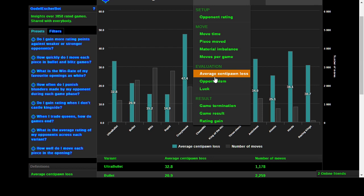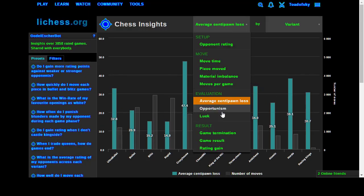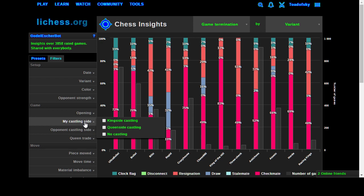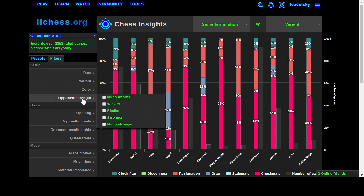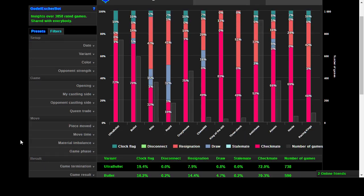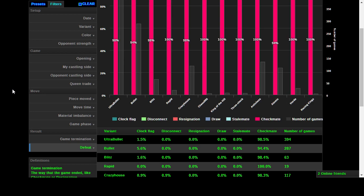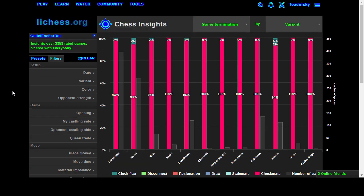There's an insight for game termination - it shows whether games were decided by resignation, checkmate, and so forth. I'm really curious how we lose games when we do lose them. Looking at the data by variant: apparently in bullet we have 6% clock flags, which is about 6% more than I thought it would be. And apparently we disconnect 2% of the time in atomic, which is just nuts.